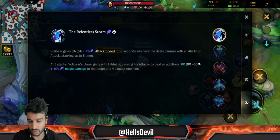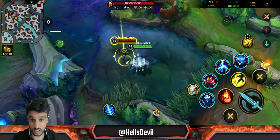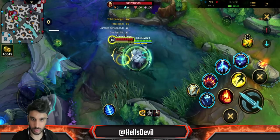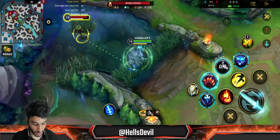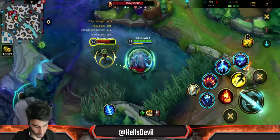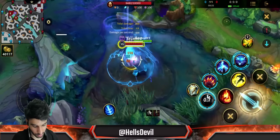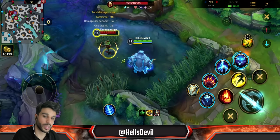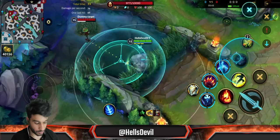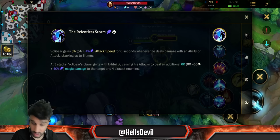First, the passive: Volibear gains 5% attack speed, scaling with bonus magic damage for 6 seconds whenever he deals damage with an ability or basic attack, stacking up to five times. You can see the bar under his HP stacking up. Whenever he hits an ability, boom boom, he reaches maximum attack speed. The third ability only counts as a stack when it does damage, so don't get fooled. You can stack up your abilities pretty fast if you use a lot of different attacks.